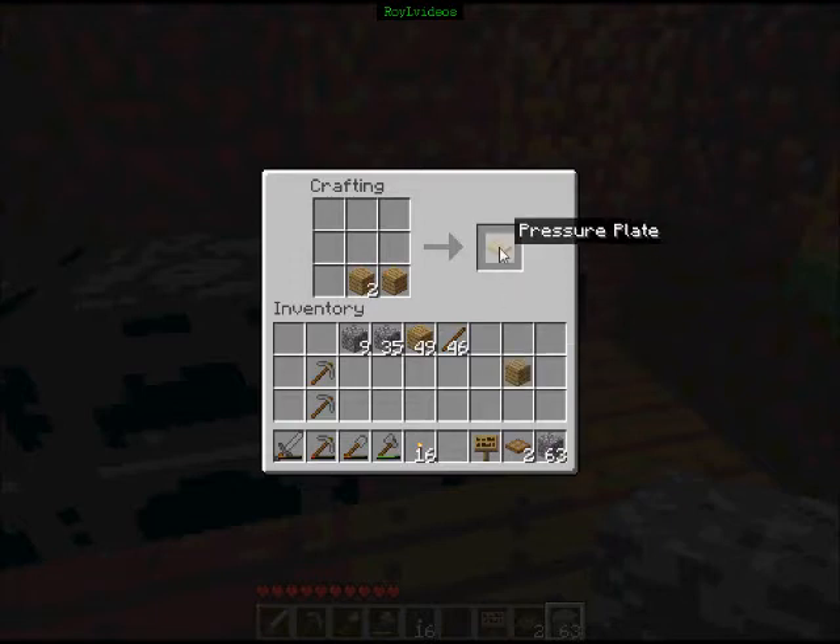This is called a pressure plate, and this is a half block — it's basically half the size of a regular wooden block. You can also make a lever. It's pretty much the basic things.